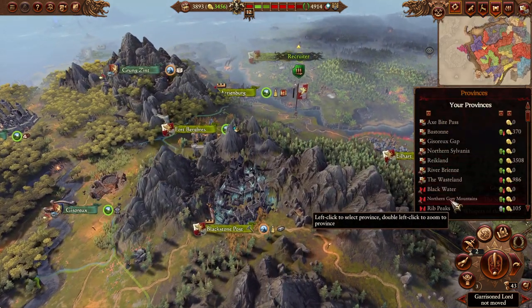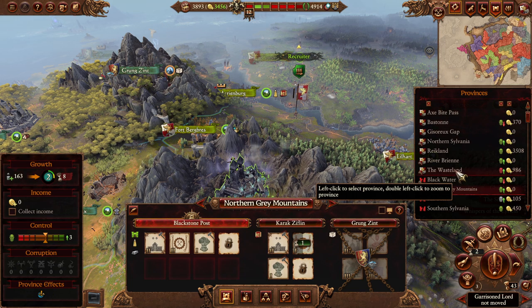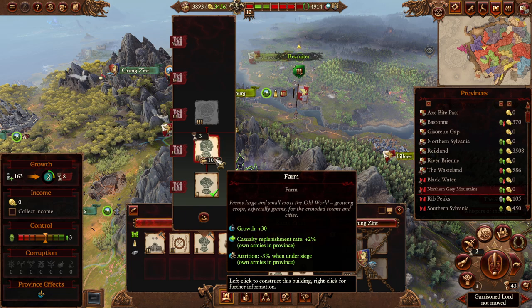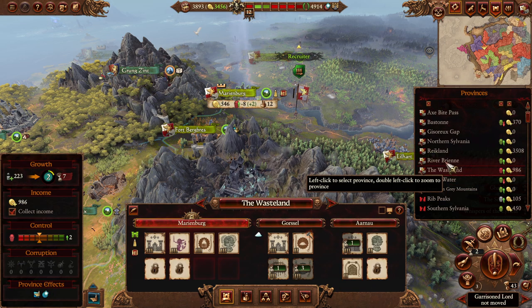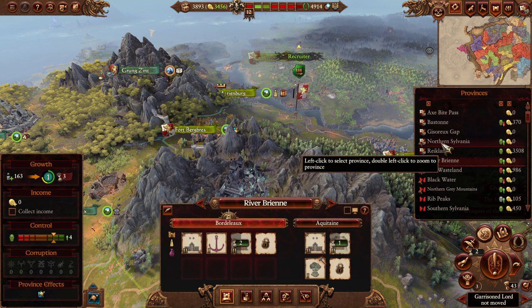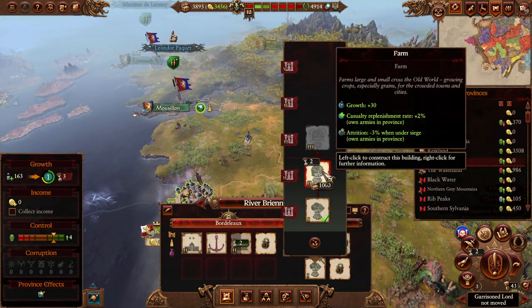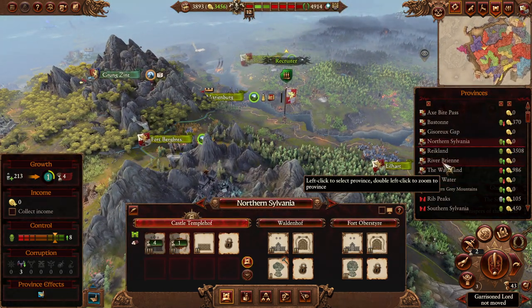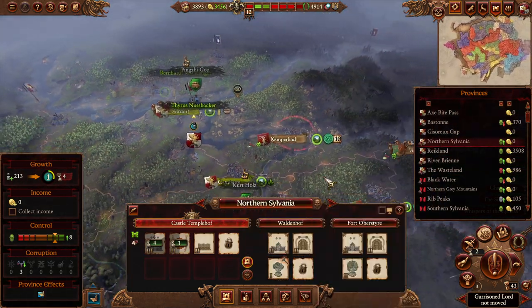We could build the Saltworks, though it's a little bit expensive for what it does. Zufbar — we're not going to collect income there for a while. Blackstone Post is in the same situation, at least until we build a Public Order building. We could replace the fields with a Public Order building so that it pays for itself. Borlo is more or less fine, though the farm needs to be upgraded as fast as possible. Northern Sylvania needs more growth buildings everywhere.